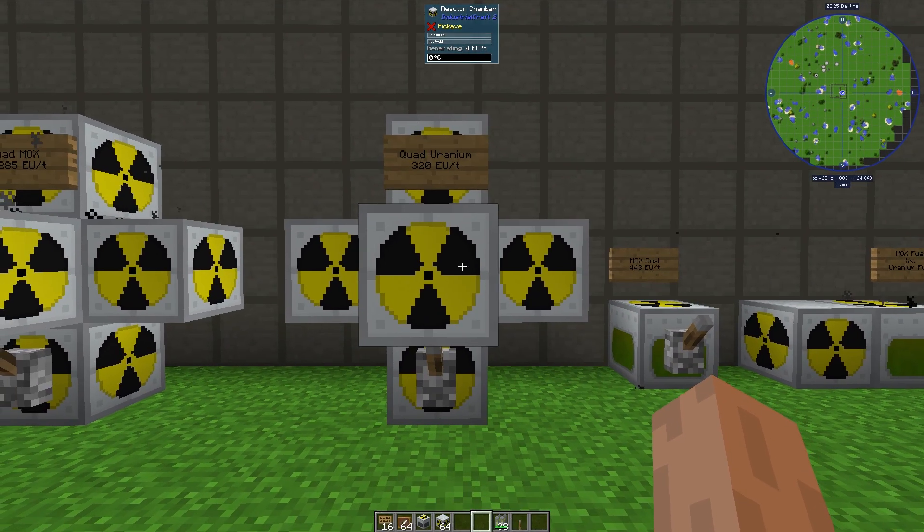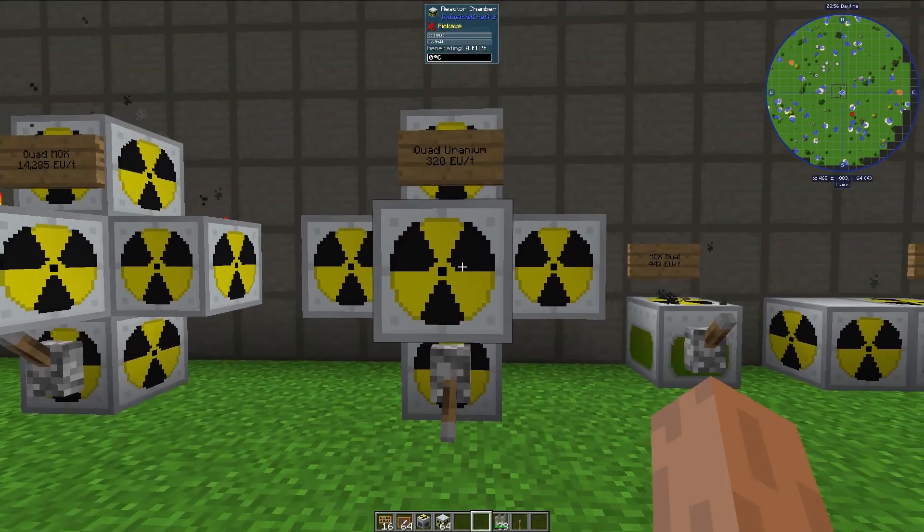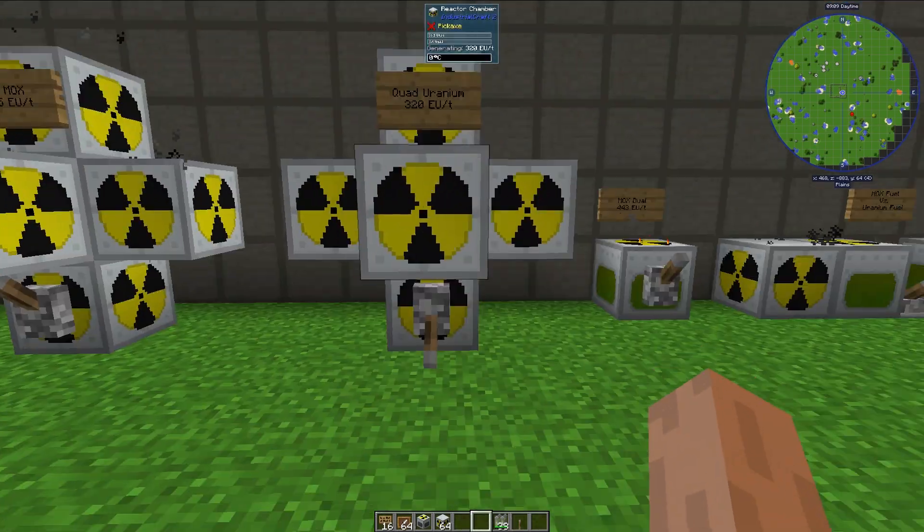I have a design for quad-uranium fuel rods that looks something like this. We have basically two sets of quad-uranium fuel rods at either end of the reactor, surrounded by overclocked heat vents because they dissipate the most heat, and then we have some heat exchangers. The heat exchangers are here because it is not possible to dissipate this amount of heat in such a small area, so they spread the heat throughout the reactor. This design is completely stable, and it's a pretty good design if you only have uranium fuel rods available, as it typically takes a little while to get plutonium to make MOX fuel rods.